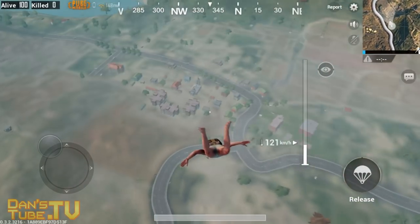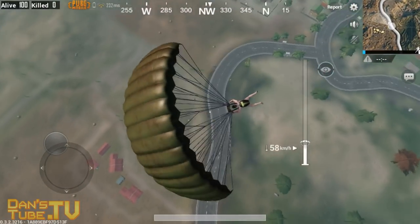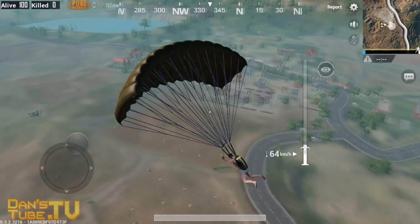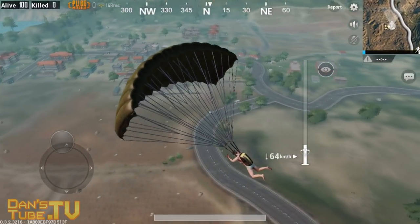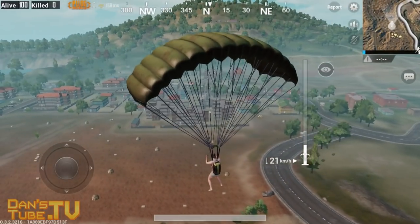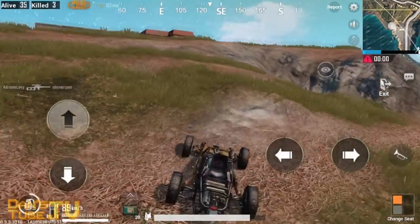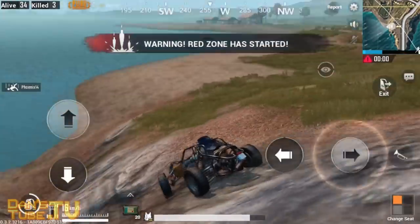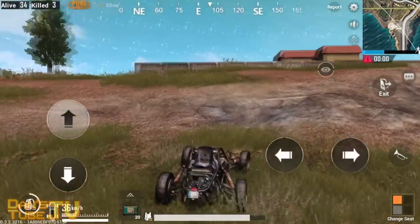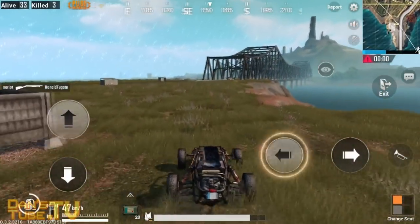I was also really impressed with the draw distance — when you're just exploring normally on foot everything is amazing. The time you do notice things starting to peel away is when you parachute in; the draw distance pops all over the place and it looks like there's no texture on the map. Then all of a sudden buildings will pop up, and you'll also notice that when you're in a vehicle as well. There's a lot of popping there, though the vehicles do actually handle quite well — I got a few kills with a vehicle. But overall there's a lot of graphical popping and it does kind of ruin the game a little bit when you're in a fast-paced vehicle.